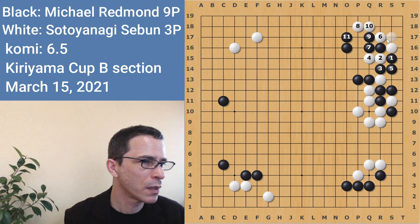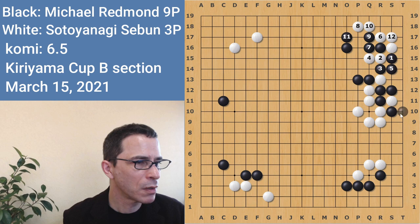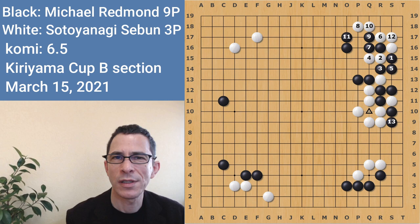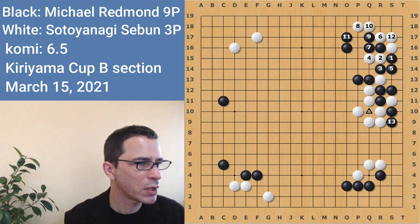This whole variation is still good for black, with a big curling move here which puts pressure on the white stones on the outside. And that so-called thick shape white got by capturing this stone — it's not actually all that thick. Black can be satisfied with this result, with reasonable territory in the upper right corner. Black's territory is big enough and black has a very thick, strong position there. So this would have been okay.